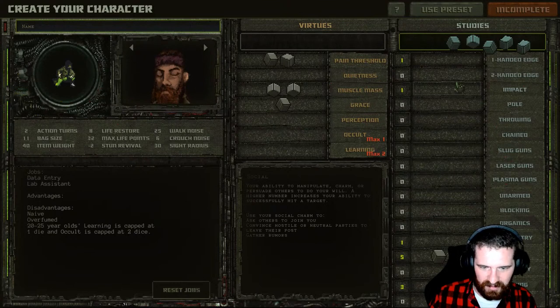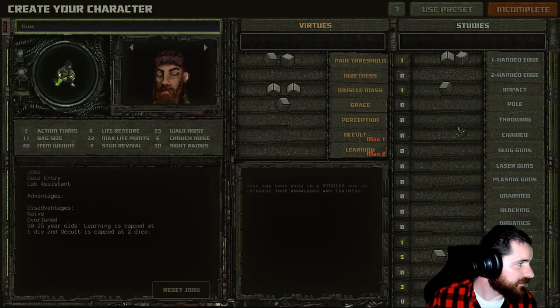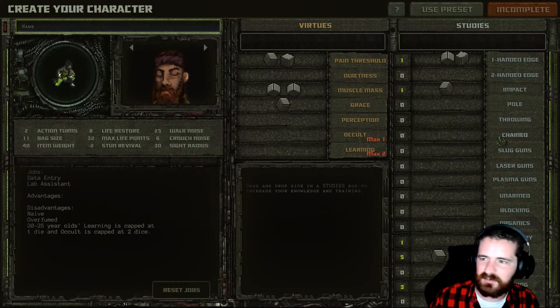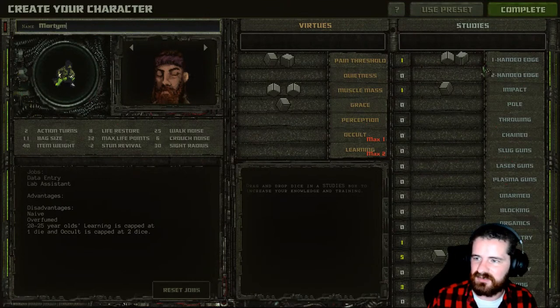Social is what we want the most of really, because of what we're going to do — which will be kind of funny. That's probably where we'll leave the stream for the most part; I just wanted to show this off. We need to name our character and then it should let us complete creation.